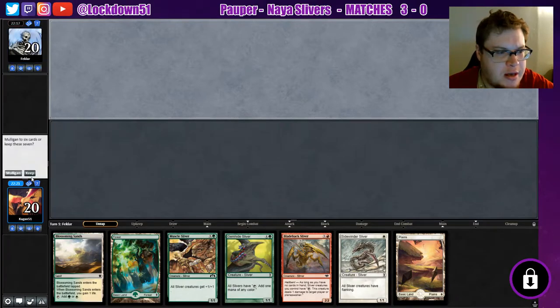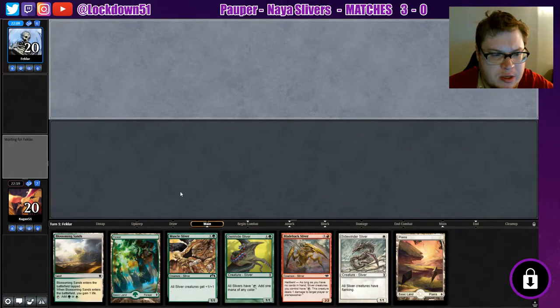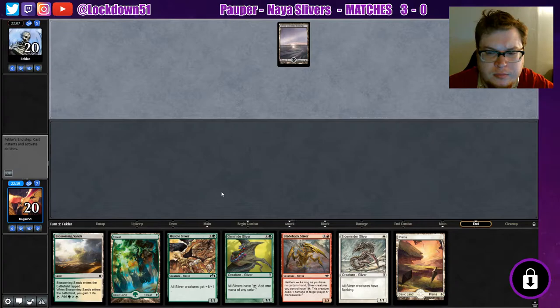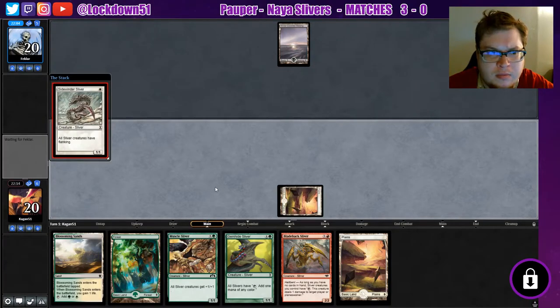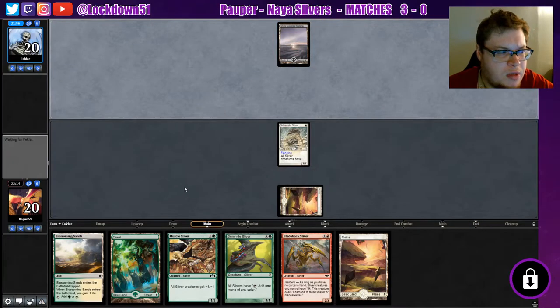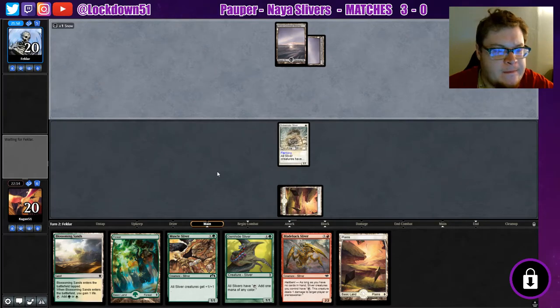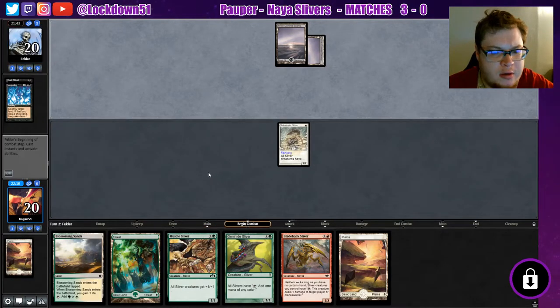That's a good opening hand — we'll keep. We're still going to do the same thing: Plains, Sidewinder into Gem Hide, and then play our Blossoming Sands. Another Plains. He's got snow-covered Swamps which means he's probably playing with the Defile card — you may see that get thrown down. Going for the dark ritual move again. Destroy target land — okay, they're going on that plan again.